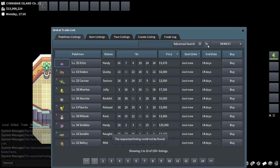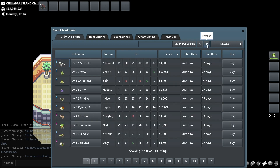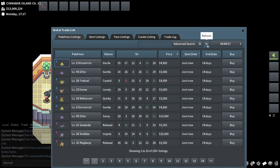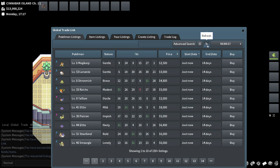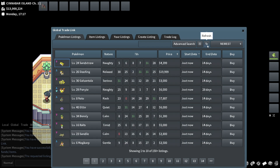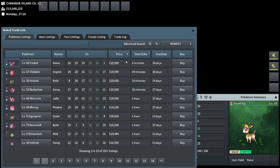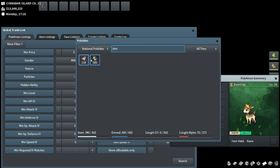Nature dittos are very nice — I was a little slow on that one but for the most part that's usually a great idea as well. This one is male and you know, 20k — as long as it's not a dual attacker we could probably get more for this. Field egg group, can't really imagine it would be anything else.